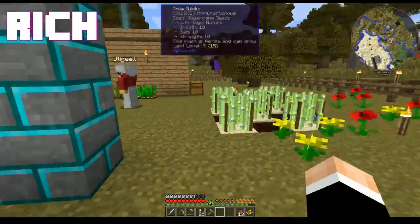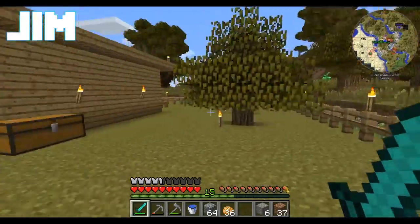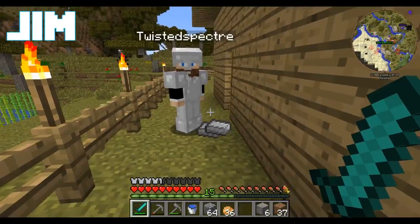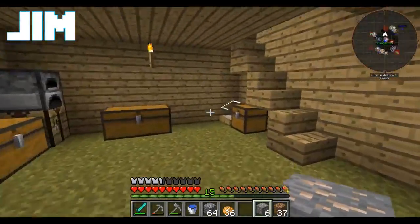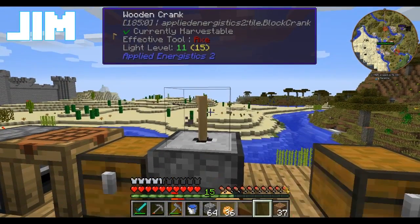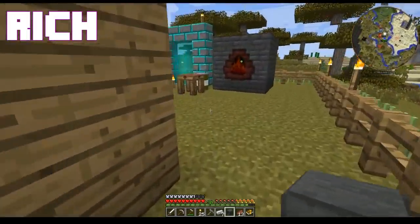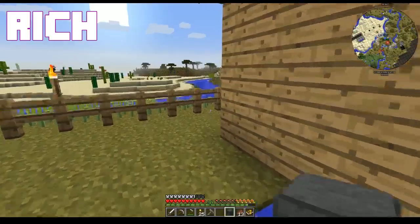Hey everybody, I'm Rich, I'm Jim, and we are ready to open the box. Well, we're close to being ready. We have all the materials we need, right? I need the iron from you. Hopefully we have enough iron for this. We have all the parts that we need. I have the inscriber made, so we can make the interface.